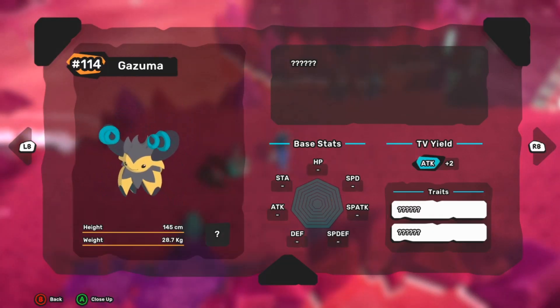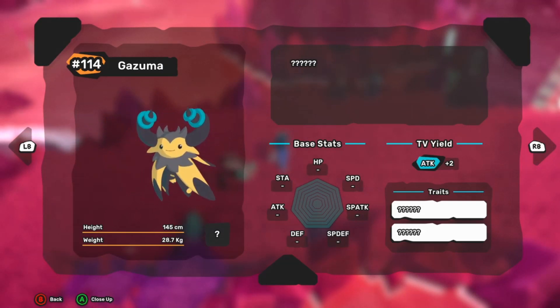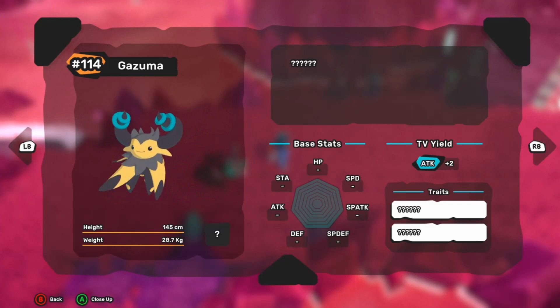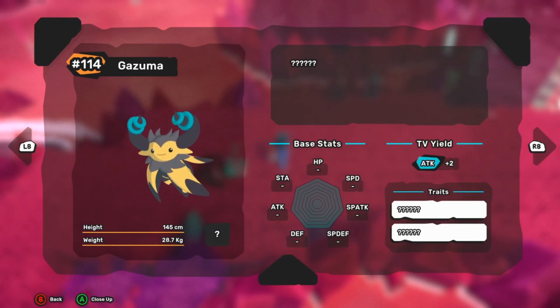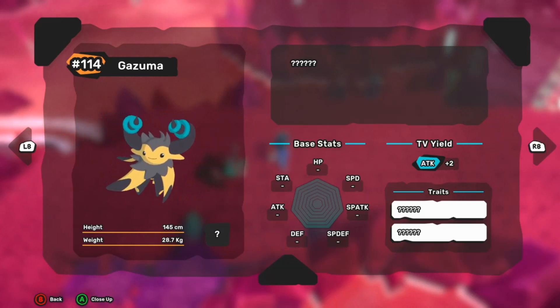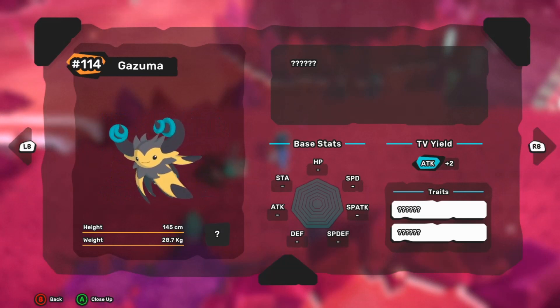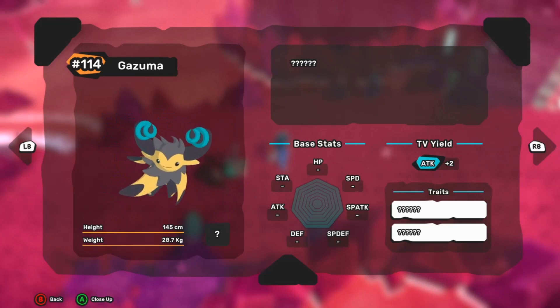The other Temtem I recommend pairing with Mudrid is Gazuma. Gazuma has the wind typing that lets you use Turbo Choreography to boost the speed of both Mudrid and Gazuma by two, which is very helpful for an offensive team. Gazuma also has electric typing to handle water type threats, making it a solid, fast, heavy-hitting electric type to have on your team.